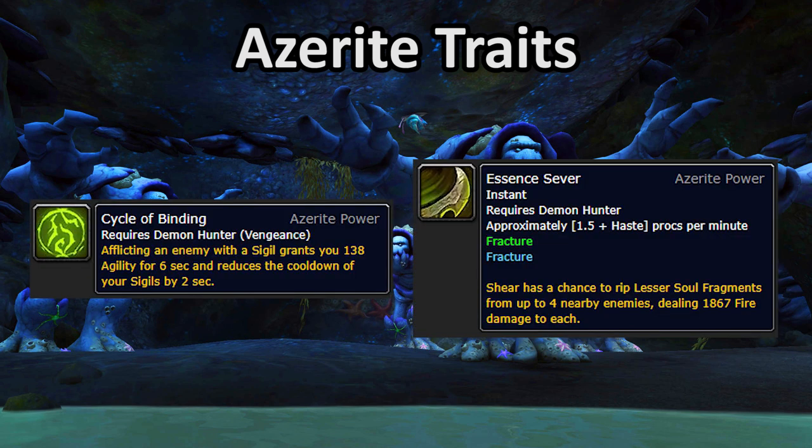Next up are two super important one-point wonder traits for Mythic Plus that add a small amount of offensive value: Cycle of Binding and Essence Sever. Cycle of Binding massively reduces your sigil cooldowns and provides a decent chunk of agility — it's extremely valuable for tanking Mythic Plus, probably the single most important point for a Vengeance Demon Hunter in Mythic Plus. Essence Sever has a really positive effect on your rotation in AoE, and with some good procs it can seriously increase your damage on trash packs, but it's not quite as indispensable as Cycle of Binding.